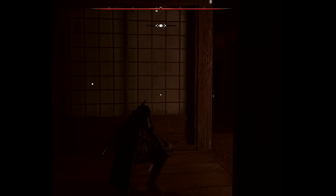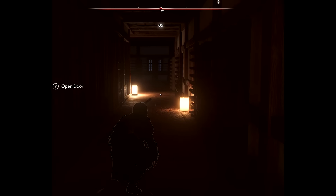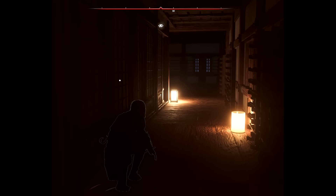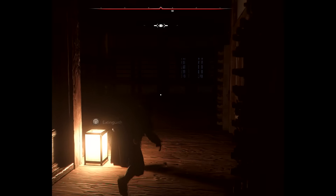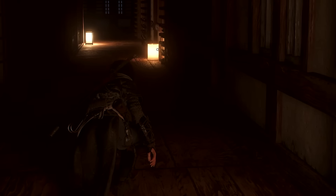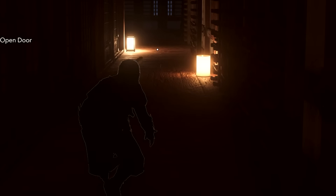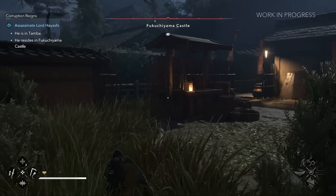While Naoe moves quickly, sprinting while staying stealthy is risky — it makes noise, and guards can hear her footsteps and notice us immediately. Standing up also makes us easier to notice, so crouching is really important here. When Naoe crouches, she moves slower, but her footsteps are much quieter. This is super helpful indoors, where crouching prevents making noise on nightingale floors — special floors that creak when stepped on — or bumping into objects that make sound.